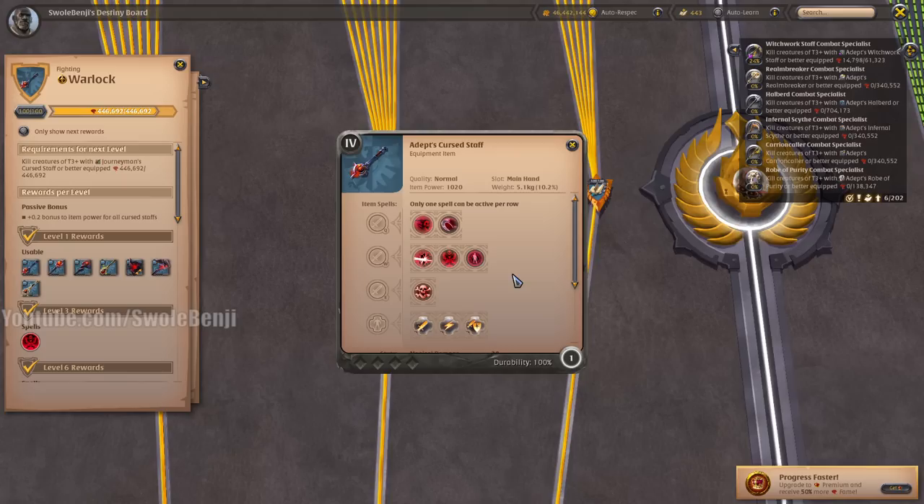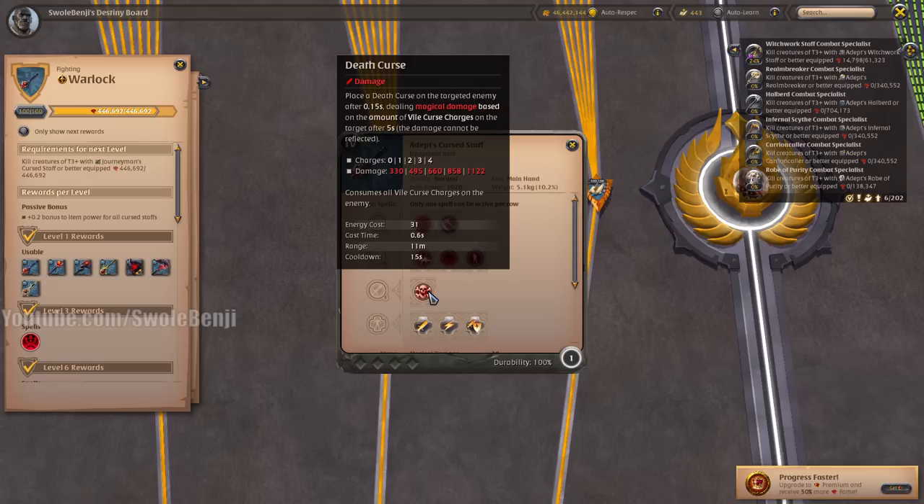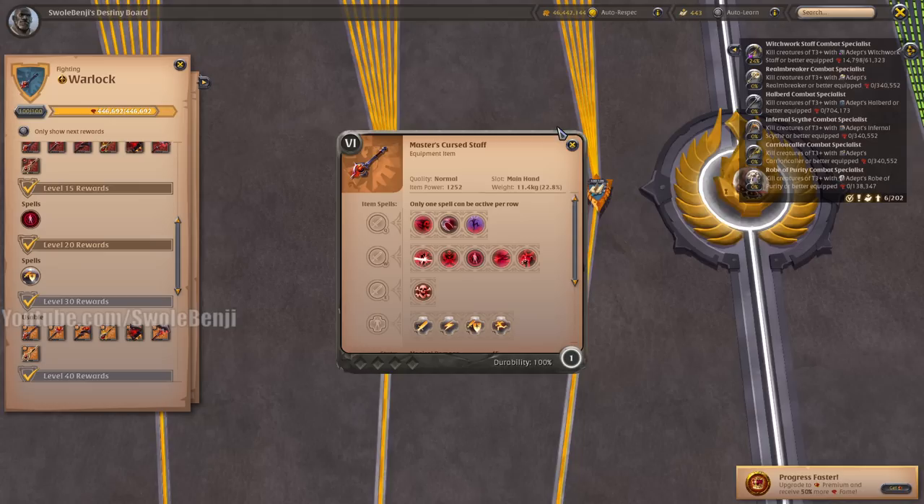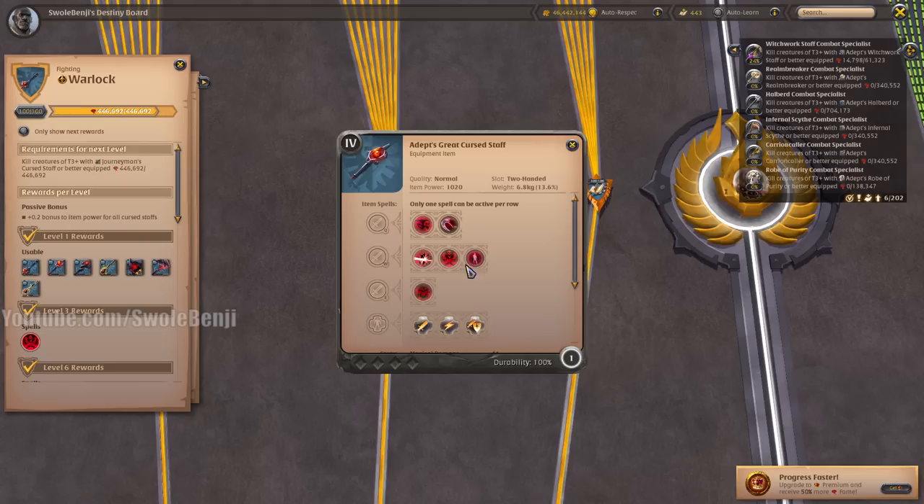Let's start with the Curse Staff. This is one of the cheapest weapons in the game and allows you to kill highly geared players due to its execution-style spell. You stack up your four curses, hit them with the Death Curse, and they take tremendous damage over time. You have an armor shred, AoE attacks, a root, and an auto-attack steroid. This weapon line is just beefy.